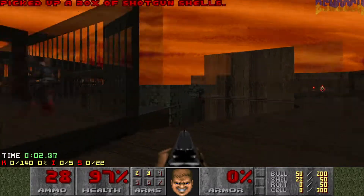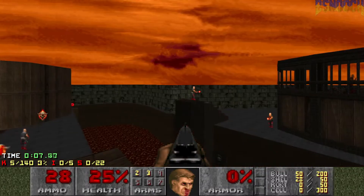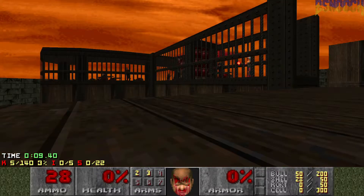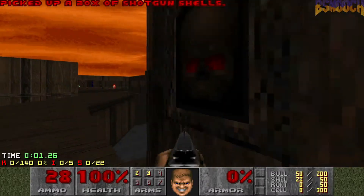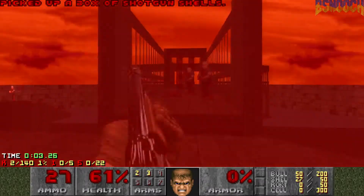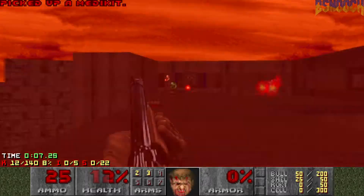So you might be saying 22 secrets — that seems like a lot. And it is, and the start of this map is crazy. So I'm going to do a little video editing and let's run it back. Alright, welcome to map 3. It's a big old outdoor area filled with hit scanners. What more could we want?